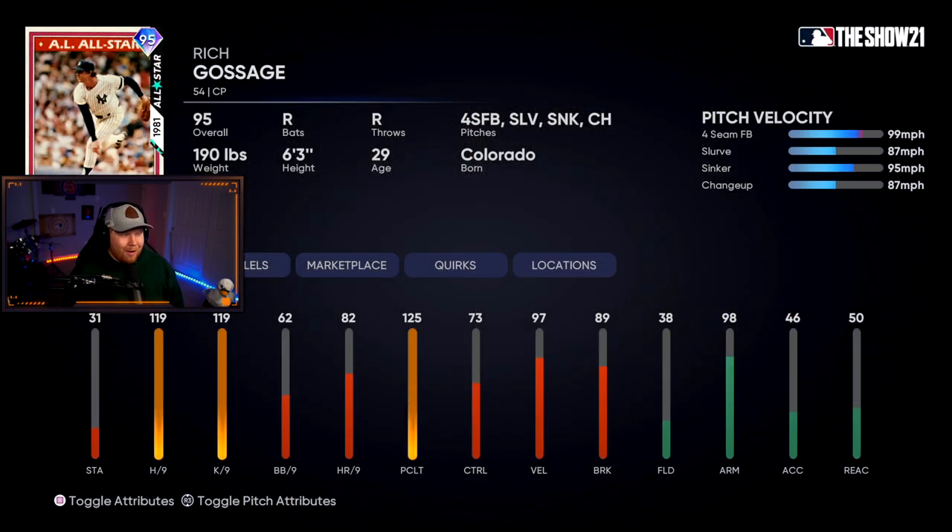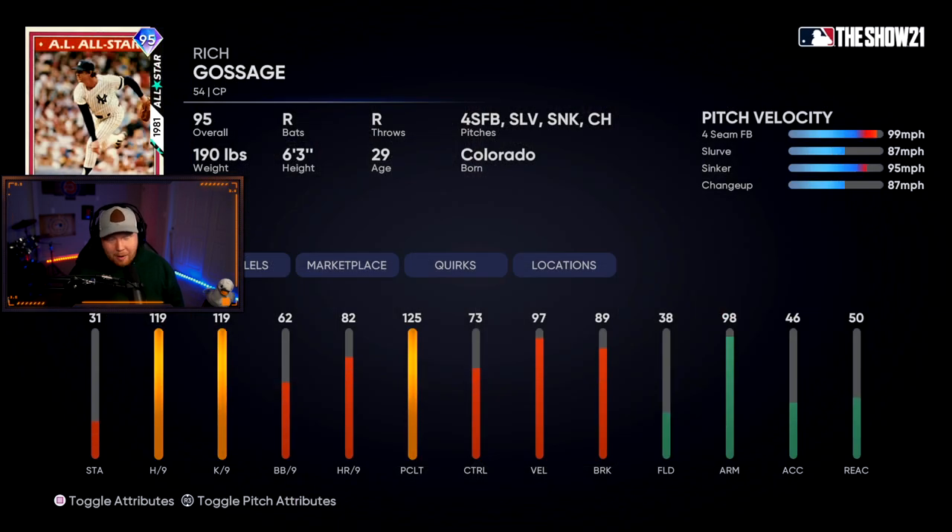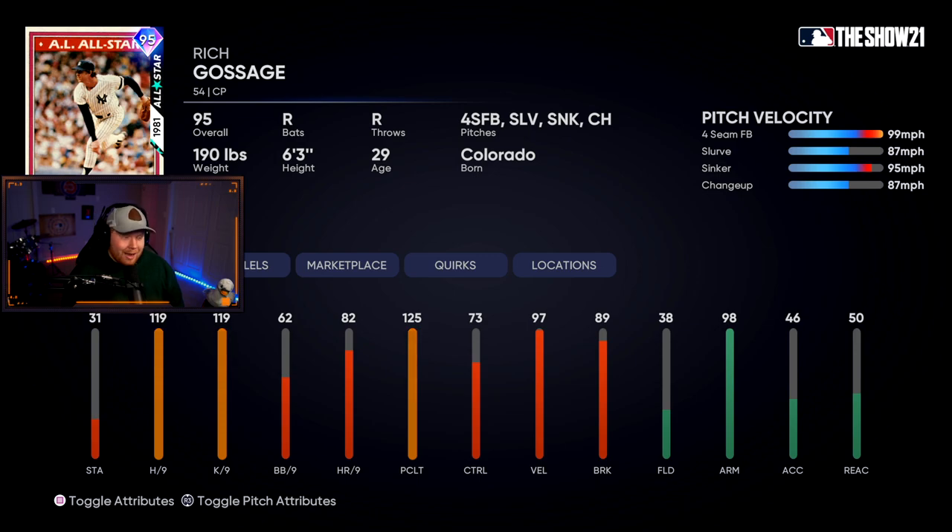The AL East division collection reward is 95 overall Goose Gossage — four-seam, slurve, sinker, changeup. He doesn't have Outlier, but great per nines, almost maxed out. This card is going to be a beast in the bullpen for a very long time.